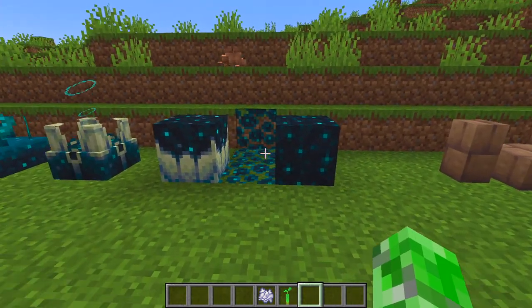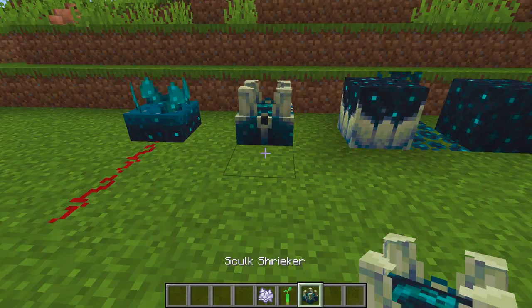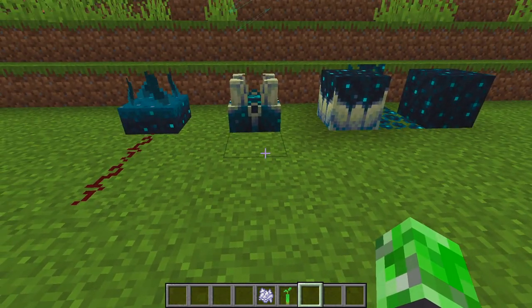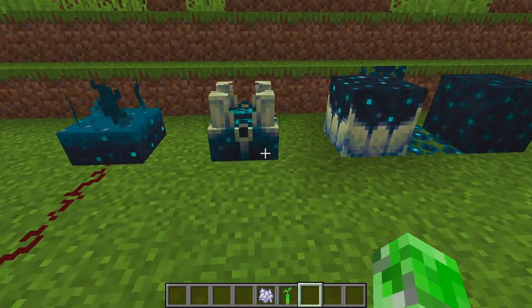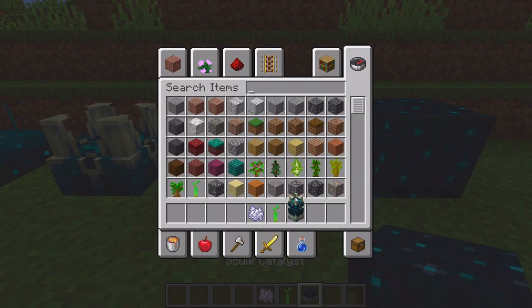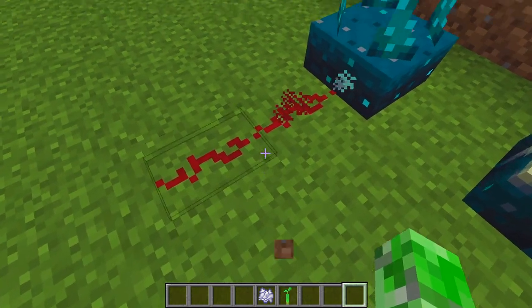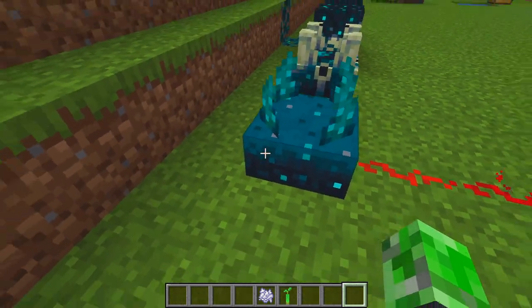I'm not going to go too deep into the skulk stuff because you guys already know it's in here. This is the skulk shrieker — this is what actually spawns the warden. I have it on peaceful so the warden doesn't spawn. This is the skulk catalyst. There are also skulk vines, regular skulk blocks, and obviously the skulk sensor, which everyone knows — when you create vibrations around it, it gives off a redstone signal.